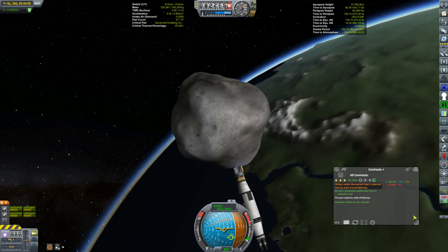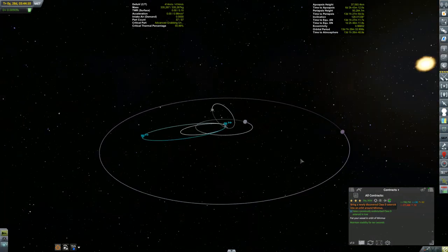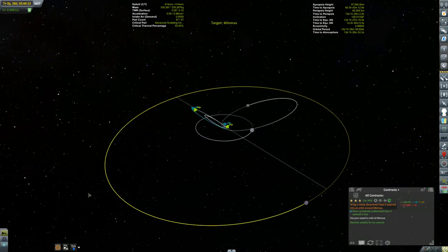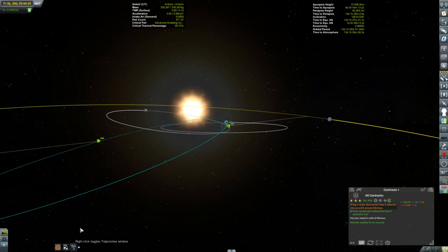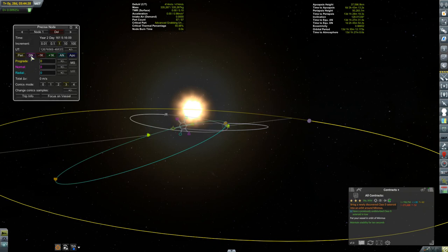Let's take a look at the contract — we still have one more requirement. Getting captured around Kerbin wasn't quite good enough; I have to get this thing to Minmus. We've got a relative descending node out here — 122 degrees relative inclination. Oh my god, we're going around the wrong way. We're going to have to flip this orbit around. I have 414 meters per second left in the vehicle to play with.